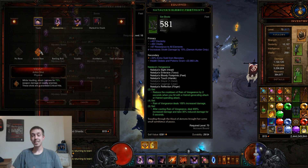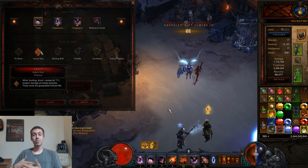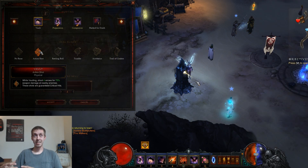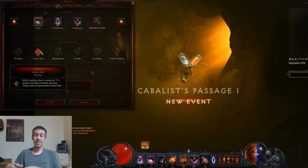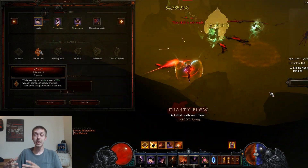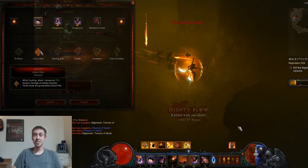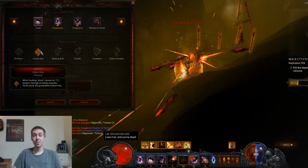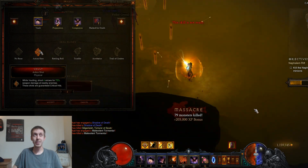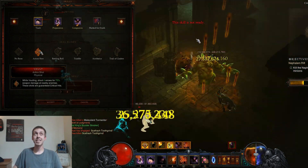Vault with Action Shot is a must. You have to use Action Shot because the Natalya's two-piece reduces your Rain of Vengeance cooldown any time you use a hatred-spending or generating attack. Using the Danetta's set turns the discipline cost into a hatred cost, enabling you to combine Natalya's with Danetta's and use Action Shot to reduce the cooldown. I believe this is actually the fastest way to reduce Rain of Vengeance cooldown — even faster than Strafe paired with a hatred generator.